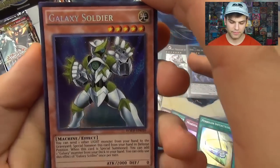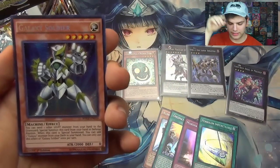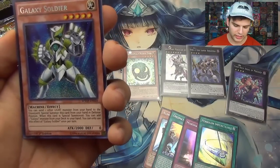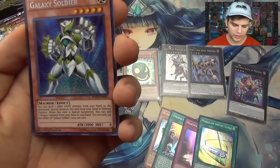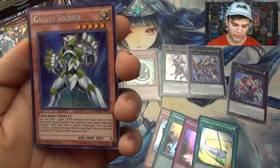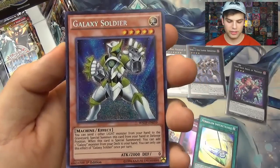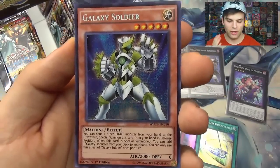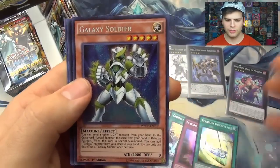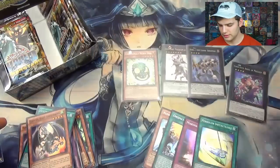Galaxy Soldier — here's another cool guy. This guy's also a light machine so he could technically work in Cyber Dragon decks. You can send one other light monster from your hand to the graveyard to special summon this card from your hand in defense position. When this card is special summoned, you can add a galaxy monster from your deck to your hand — you can only use this effect once per turn. Awesome card — it could work in a Cyber Dragon deck, and it's amazing in Galaxy decks because it pretty much gets out two level eight monsters that you can Xyz summon. Make a rank eight first turn with this guy!